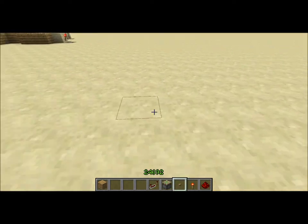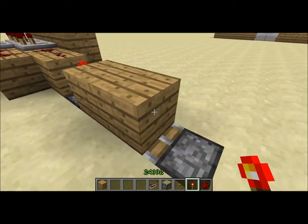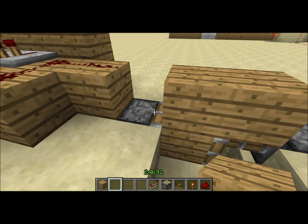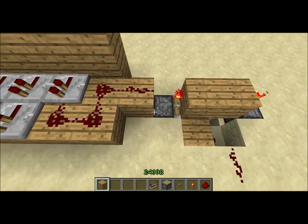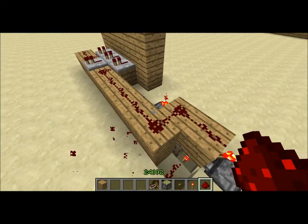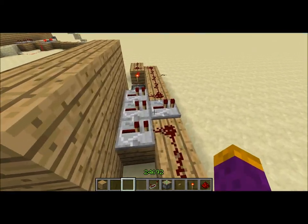You go to your T flip-flop — you can actually build this really close, like maybe right here, you don't have to go that far. Torch, torch, torch. I'm already breaking it. Then just come along here — I'm misplacing redstone all over the place. Now you've got a T flip-flop, so you press that button and it switches. That's what you're gonna want for this.